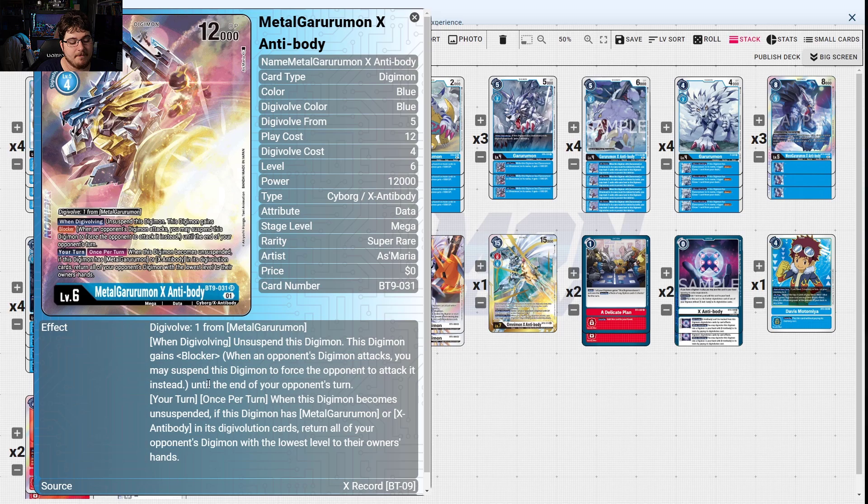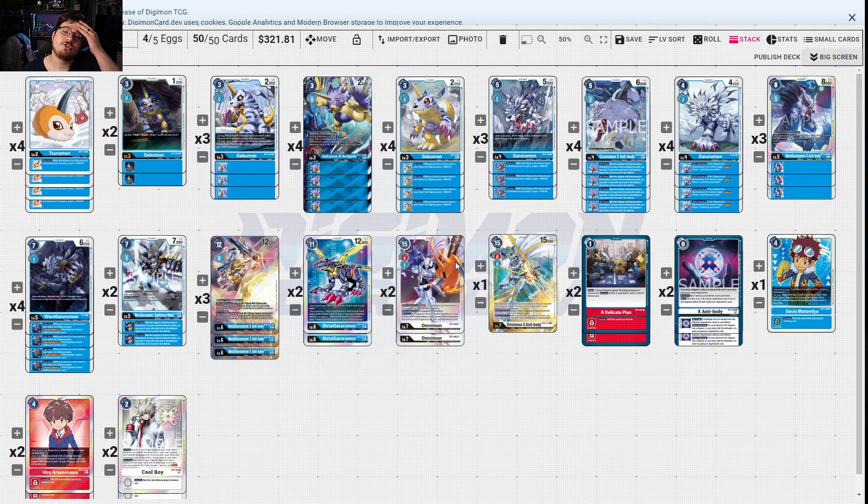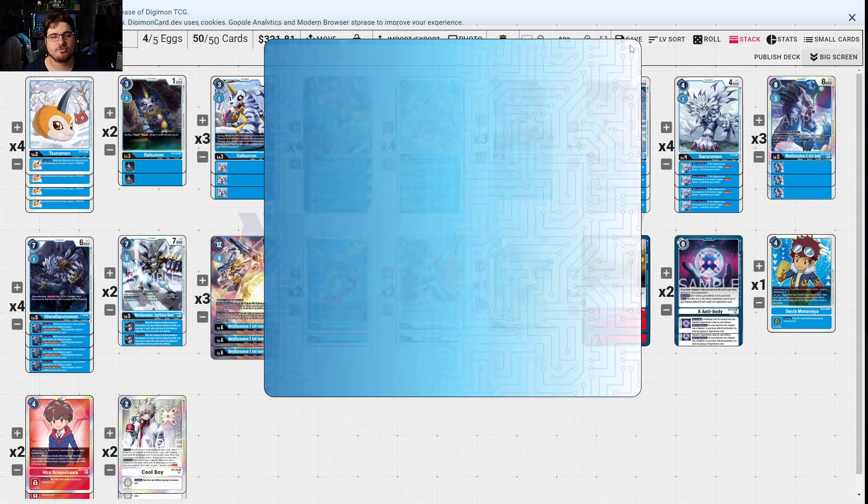MetalGarurumon when digivolving — unsuspend this digimon, this digimon gains blocker until the opponent's next turn. Once per turn when this digimon becomes unsuspended, if this digimon has MetalGarurumon or X Antibody in its digi-evolution sources, return all your opponent's digimon with the lowest level to their owner's hand — sometimes just a board wipe. MetalGarurumon is in here to handle Dexmon and anything with an on-deletion skill, which is huge. He's also a great bridge because he can become zero cost for digi-evolution — stupid good. Then you go to punish your opponent with Blitz.